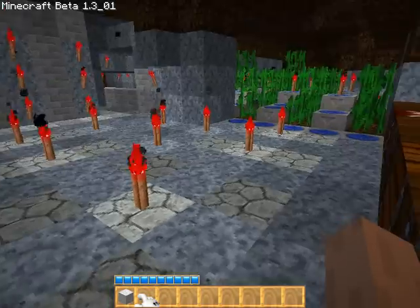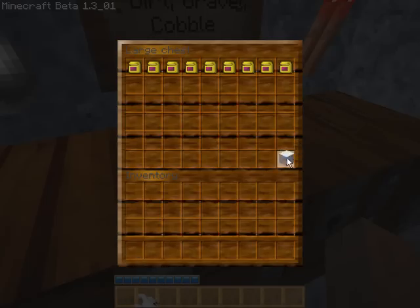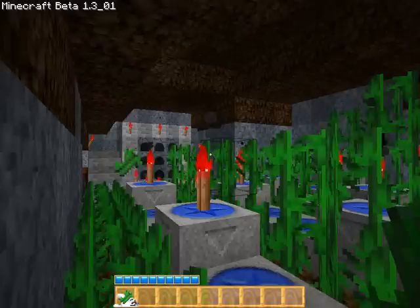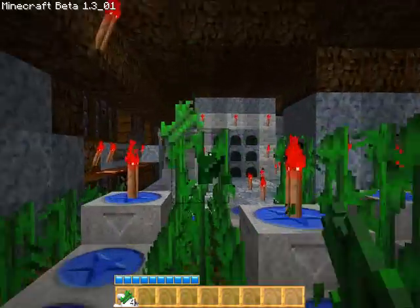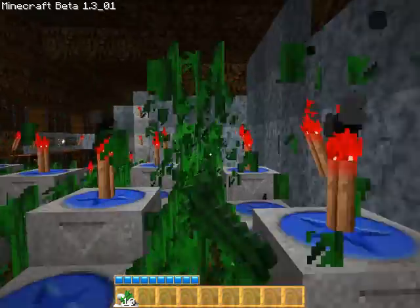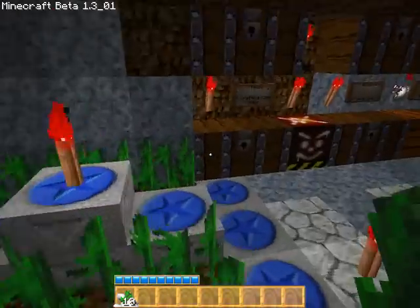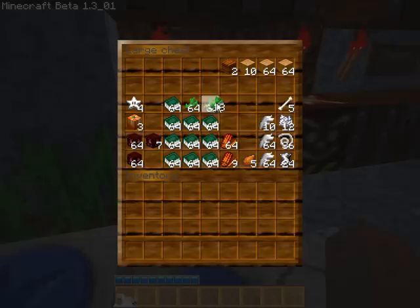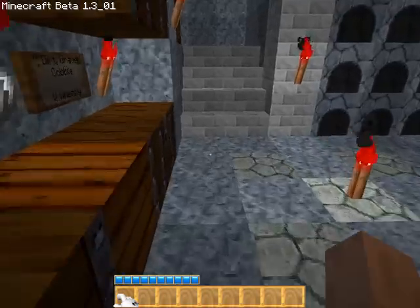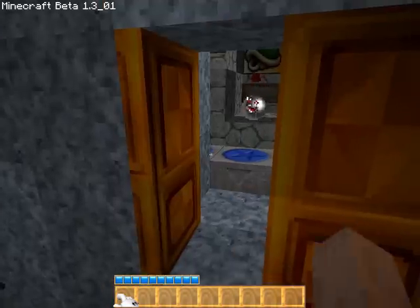Are you noticing a pattern? Sugar cane — it's so annoying to collect. Anyway, there are a few attractions here. First of which, fish, you've seen before.